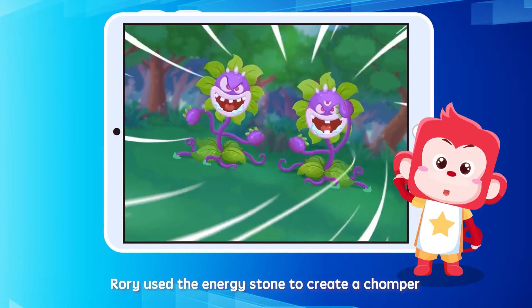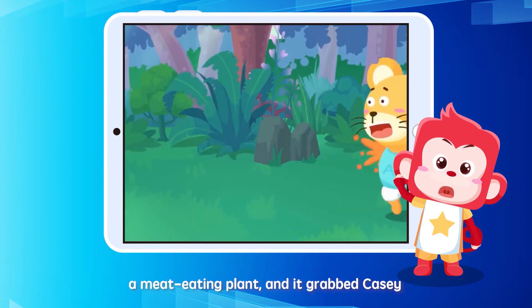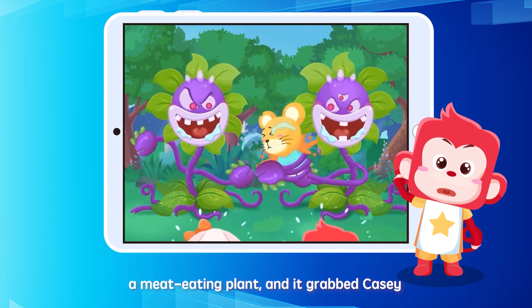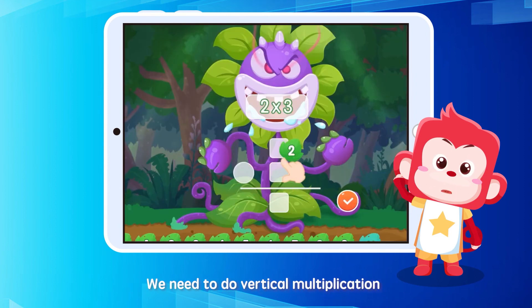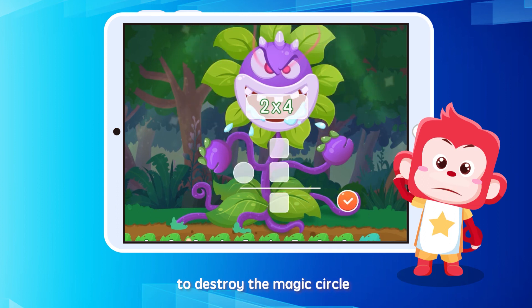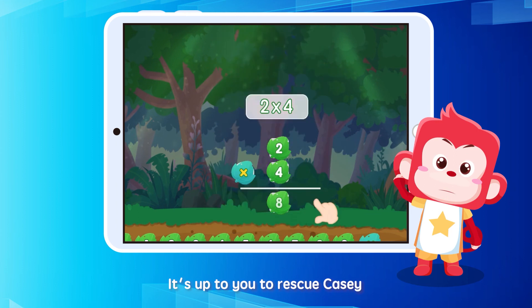Rory used the energy stone to create a chomper, a meat-eating plant, and it grabbed Casey! We need to do vertical multiplication to destroy the magic circle so that we can save Casey! It's up to you to rescue Casey!